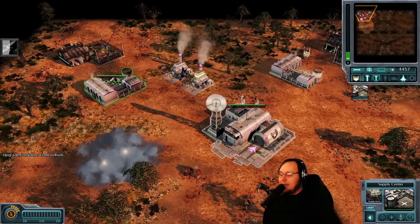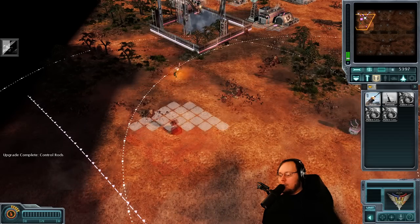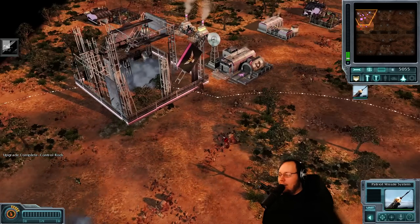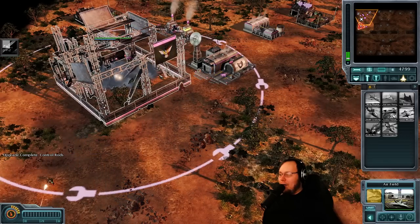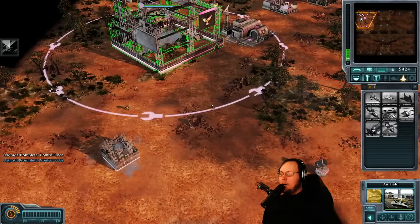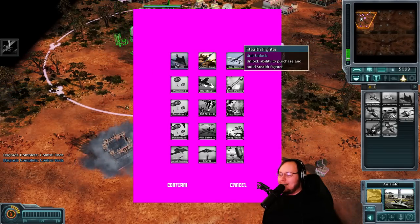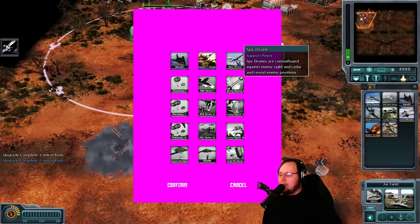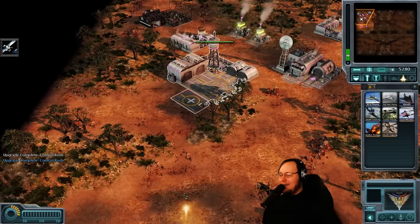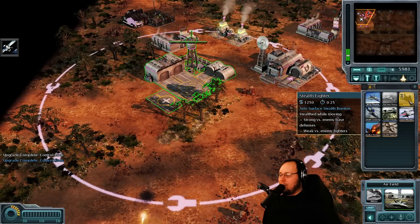Obviously, there are a couple of differences. I have little truck guys doing my resources instead of helicopters, which is how it works in Generals. I assume that is a limitation of the Red Alert 3 engine. Oh gosh, we're under attack already — we're getting wrecked. Do we build another Patriot missile system to kill one guy? Absolutely. Gotta make sure we're not taking too much damage. There are some resource nodes we can go harvest over here or down here. Also, we have some upgrades with a beautiful upgrade menu that is looking fantastic. Do we want stealth fighters? Do we want spy drones? If we're going aircraft, let's go aircraft. Stealth fighter — stealth while moving, strong versus enemy base defenses, weak versus enemy fighters. Sounds good to me. Let's get some.